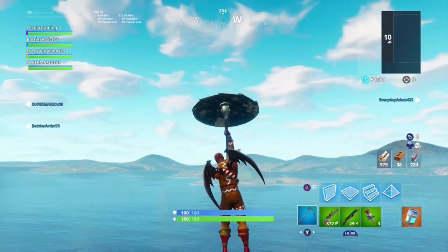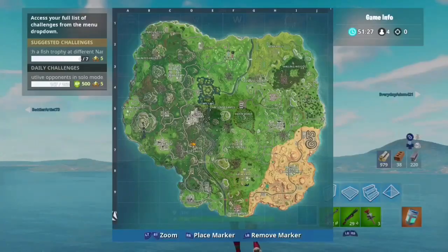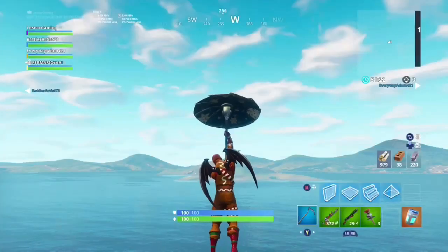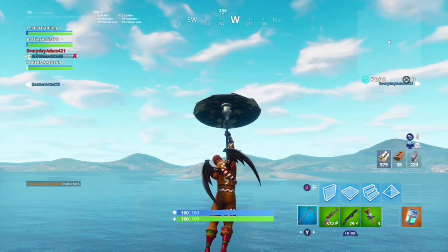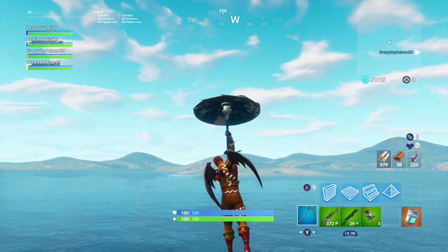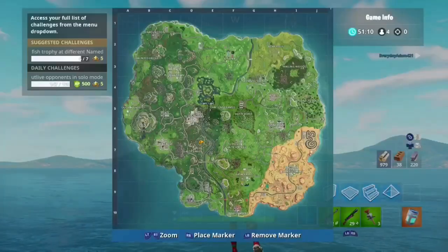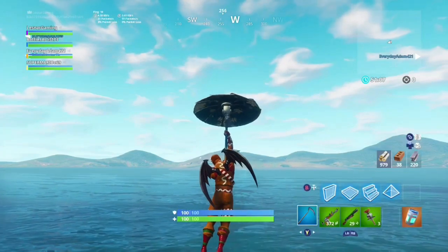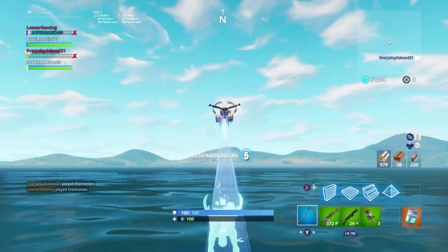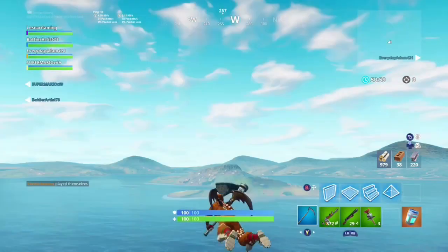As you can see, everyone knows you cannot get on spawn island — there's some invisible walls, and there have been many glitches to get there on solo and everything. You always had to die from the storm. Recently though, at least in my playground matches, they've been bugging out. On Xbox for me at least, the storm is not activating until the actual last seconds of the game.